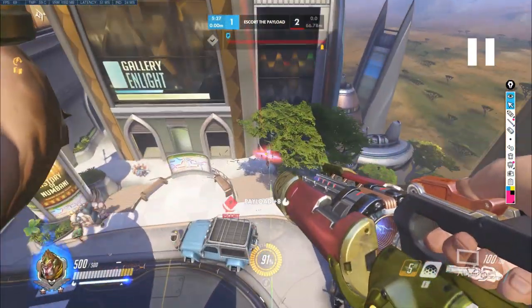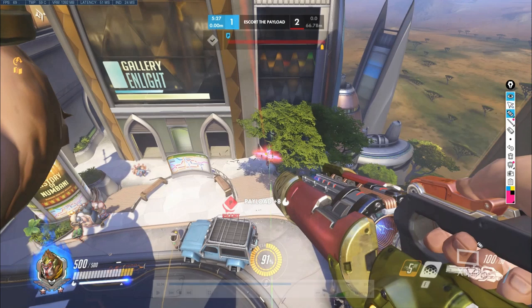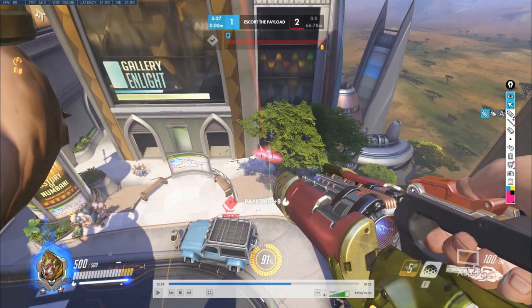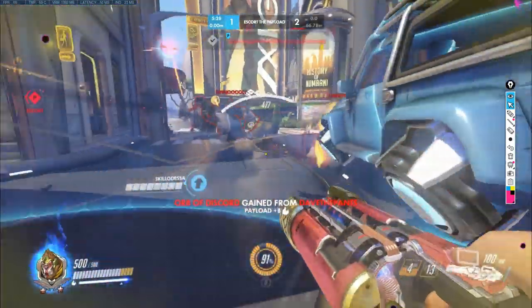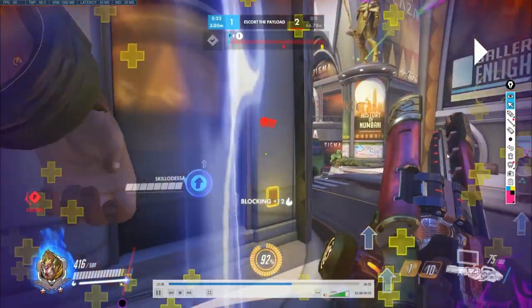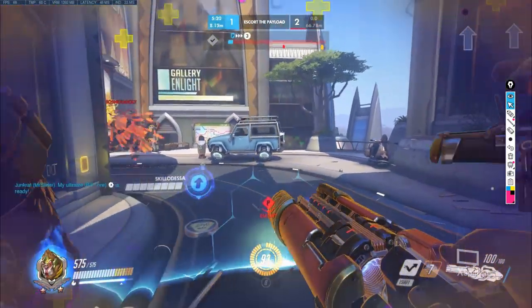Eddard's position has changed, and he decides to make a jump. Again, I'd call this an aimless jump. There's a Zen, a Hog, and a Widowmaker, and he's jumping in largely on his own. Should the Hog hook him midair, should the Widow land a headshot, should the Zen land a few charged orbs — he's going to go down to low HP very quickly. He lands, drops his bubble, and this bubble gets destroyed very fast because the enemy team has many characters who can spam damage. Now he's there without his bubble for ten seconds.